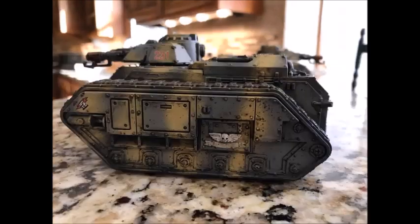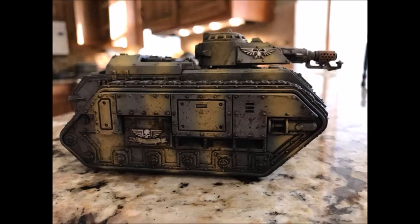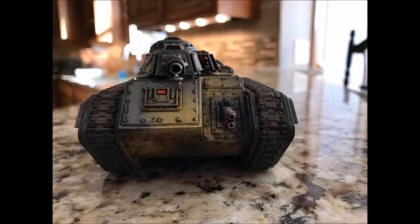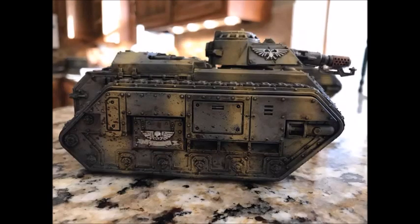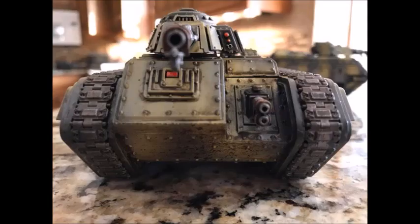From that you take the Daemonkin Ritualist warlord trait, so units within 6 inches do a mortal wound on a wound roll of a 6. They also have a stratagem which gives plus 1 strength and attack to the Possessed. So already you've got units which on a 6 to wound do mortal wounds. Looking at the Possessed stats: weapon skill 3+, strength 5 base, toughness 4, 2 wounds each, and d3 attacks each fight phase. With the Vigilius Ablaze detachment stratagem it becomes d3+1 attacks and plus 1 strength, so they're strength 6 with d3+1 attacks - meaning a minimum of 2 attacks per model, which is 40 attacks from a squad of 20. It's incredible.